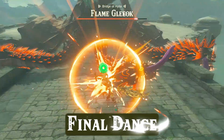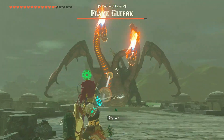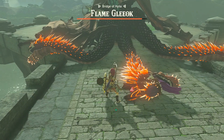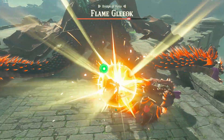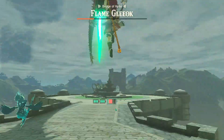It's your cue to activate the glider once more and bring this fiery foe down to earth. The final dance — now it's time for the real showdown. As Gleok lies helpless, swap out your broken weapon for a fresh one and set your attack to a flinching.